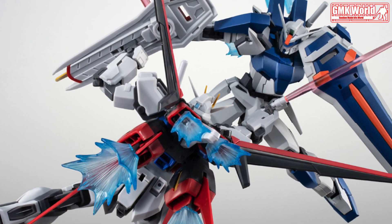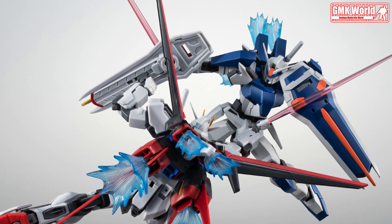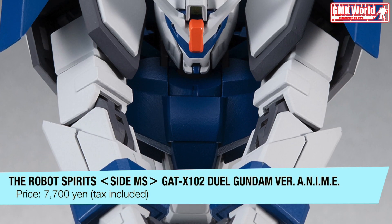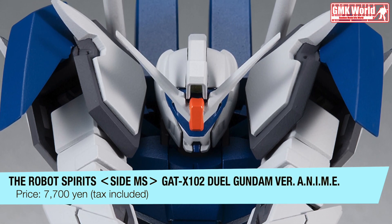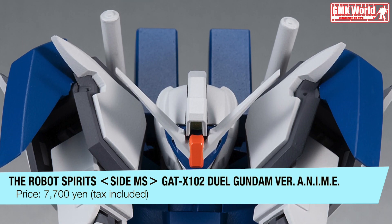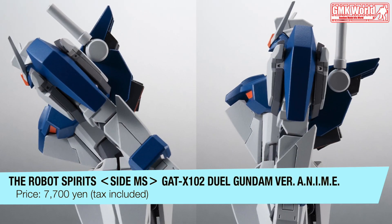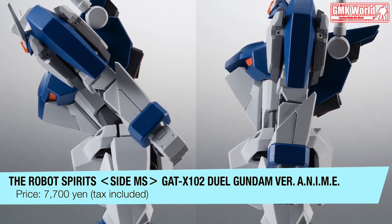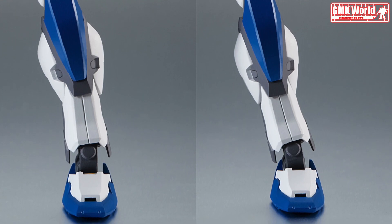Sold separately except for this product. The Action New Imagination Memory Emotion Version joint gimmick specification is also fully utilized in this product. The movement around the shoulders easily reproduces the dynamic poses from the anime. Flexible movement of the chest to abdomen area and left-right movement of the shin are also features of this product. The slight warp and bend have an immeasurable effect when reproducing scenes from the anime.